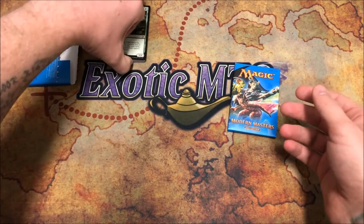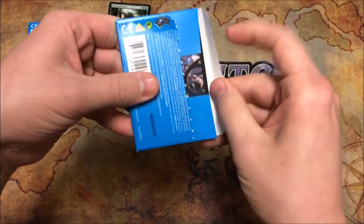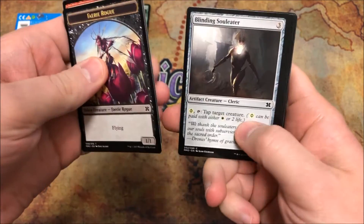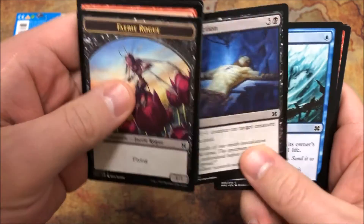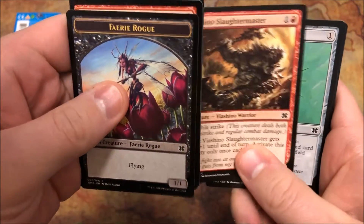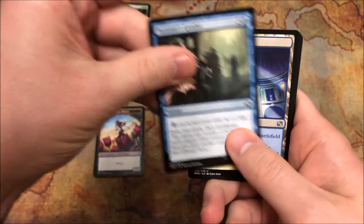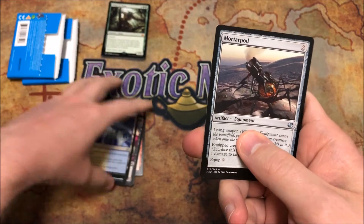Our second and final pack of Modern Masters 2015 has a Faerie Rogue token, a Burst Lightning, Matca Rioters, Blinding Souleater, Apostle's Blessing, Instill Infection, Vapor Snag, Sundering Vitae, Bushi no Shono, Slaughter Master Eight, Wayfarer's Bauble, and a Dread Drone. Our first uncommon is a Tezzeret's Gambit, our second is Azorius Chancery, and our last uncommon is a Mortarpod.